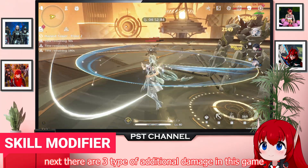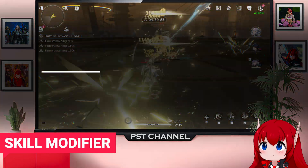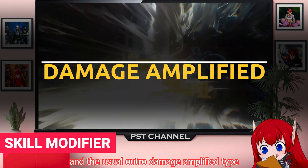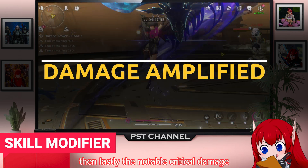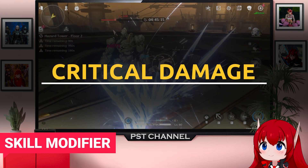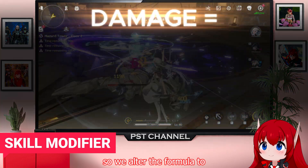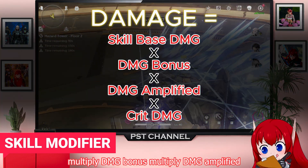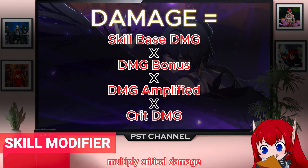Next, there are three types of additional damage in this game: the easy-to-find damage bonus type, the usual outro damage amplified type, and lastly the notable critical damage. So we update the formula to: Damage = Skill Base Damage × DMG Bonus × DMG Amplified × Critical Damage.